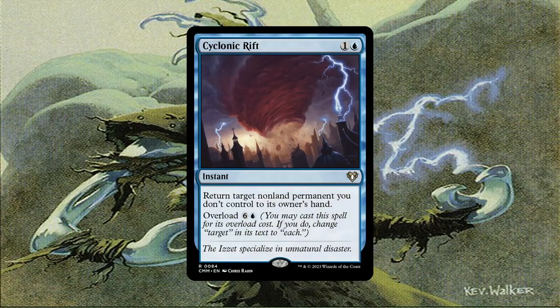Overloading Cyclonic Rift is the best way to deal with aggravating boards. However, this can also be used proactively because if there are no creatures on board, then it won't matter if our saboteurs are unblockable or not.